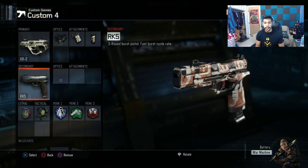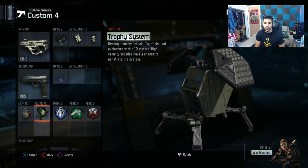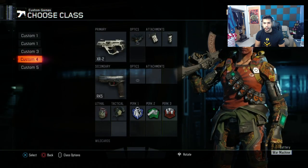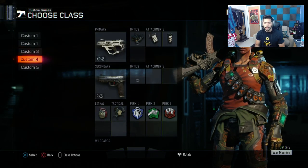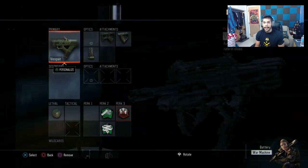The RK5 is really good. I see pros use the RK5 like half the game rather than their main gun — that's how good it is. Then I have a frag and a trophy, and flag jacket on this class. I feel like since the Shieva is more of a post-up gun, the XR-2 is more of a running gun, so I have flag jacket and blast suppressor and fast hands.